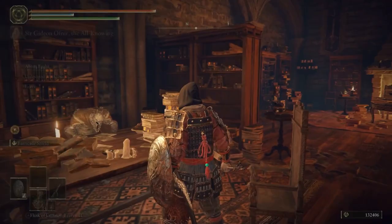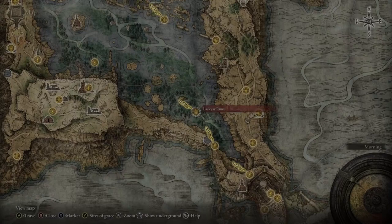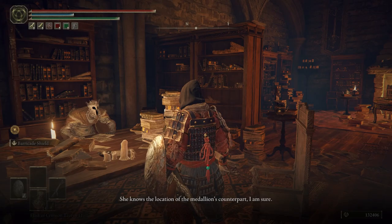Talk to Sir Gideon and ask him about Encha. He'll apologize, and then give you a tip that LaTena is hiding in a cave west of the Laskyar Ruins, south of Liurnia. Get over there and head for this cave, just below a rock formation near the southern tip of the lake.